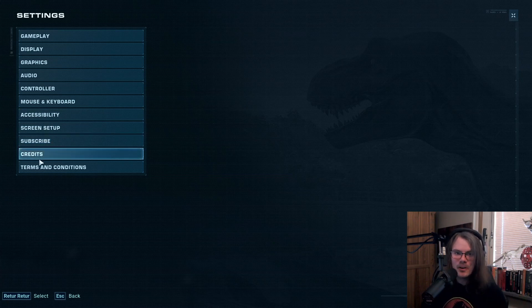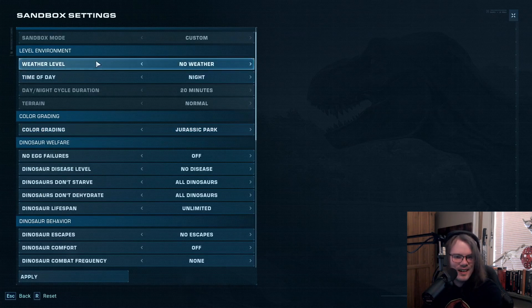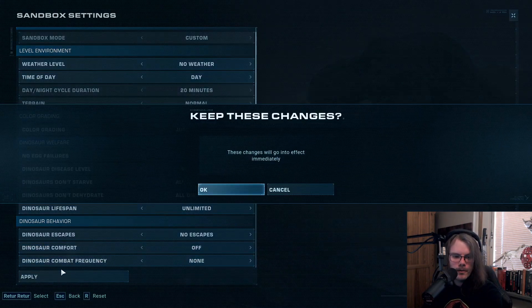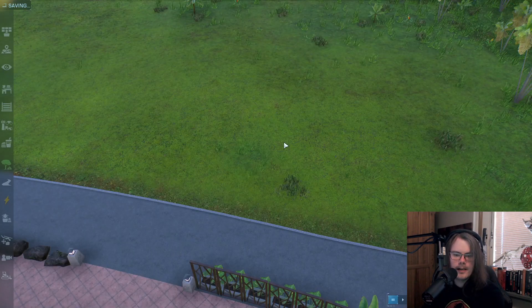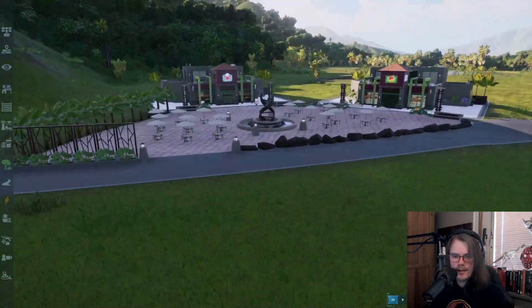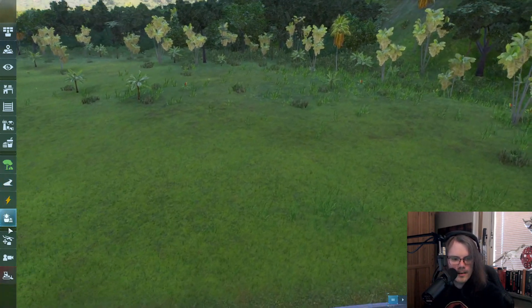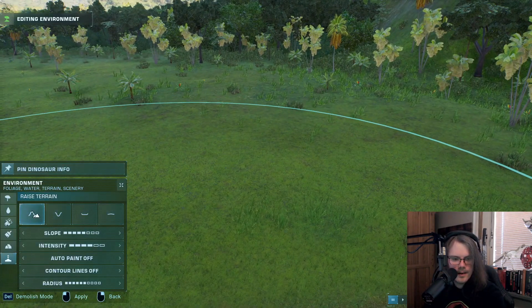I realized this is going to be a lot to do in a big park, so I usually do it section-wise. I start, and whenever I struggle with ideas I go to the next place and start there, then go back with new ideas. I know it takes a lot of time, but hopefully it's easier to learn how to do it when I show you how you can manipulate the terrain. So now we're going to make a little monument or something. We go to the environment, go to raise terrain, minimize the radius and maximize the intensity.